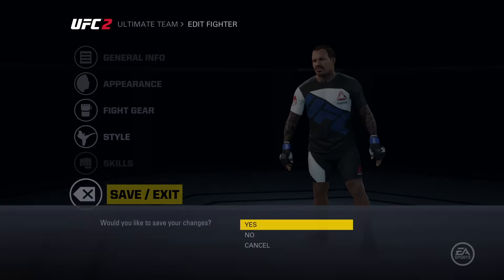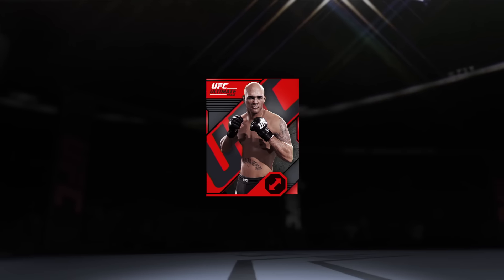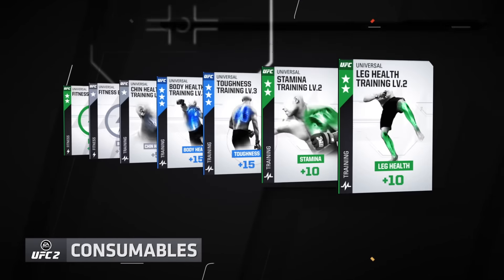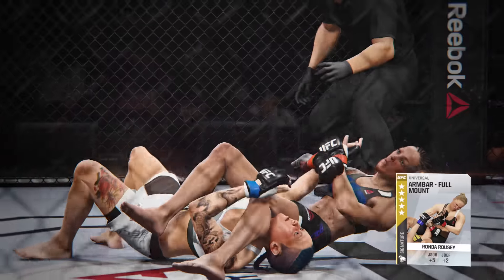Once you have the look, it's time to get some moves. Using coins or UFC points, you'll open fight packs and collect four different types of items used to improve your team: moves, attributes, perks and consumables. Perfect your team by collecting premium items inspired by real-world UFC fighters.